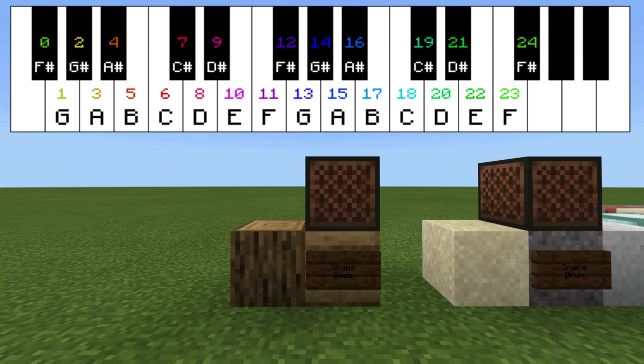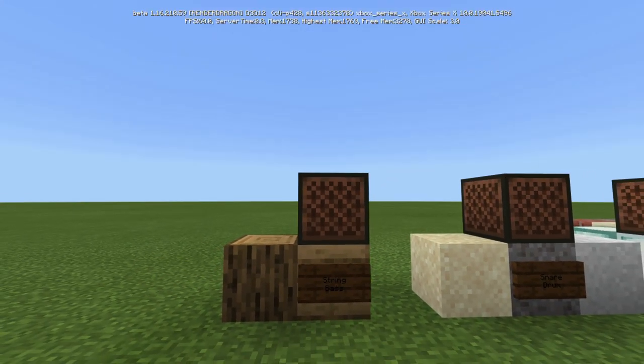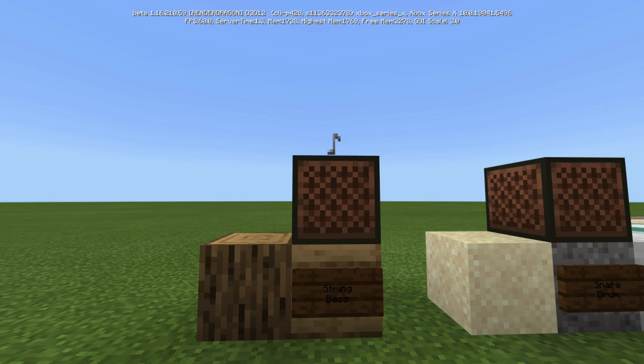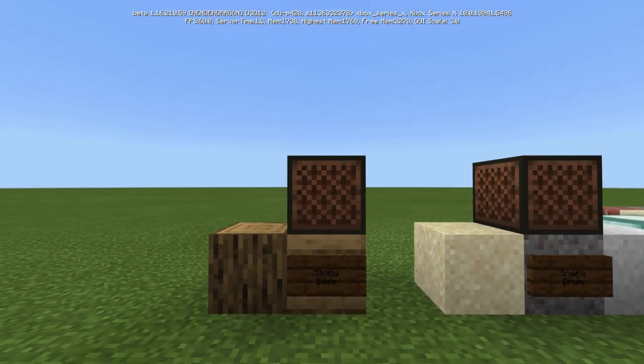You can also use redstone to power the note blocks. Now these are the different instruments. Any of the wooden items will actually be a string bass. You can crouch and click on the note block to set the different pitches — the colors indicate the pitch. Any of the wood blocks, that includes planks, anything wood.